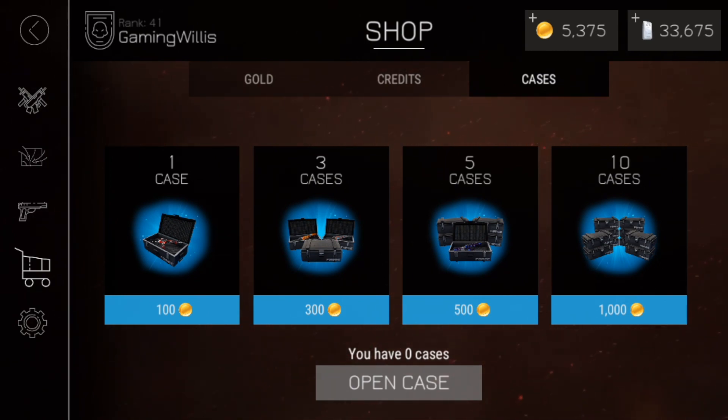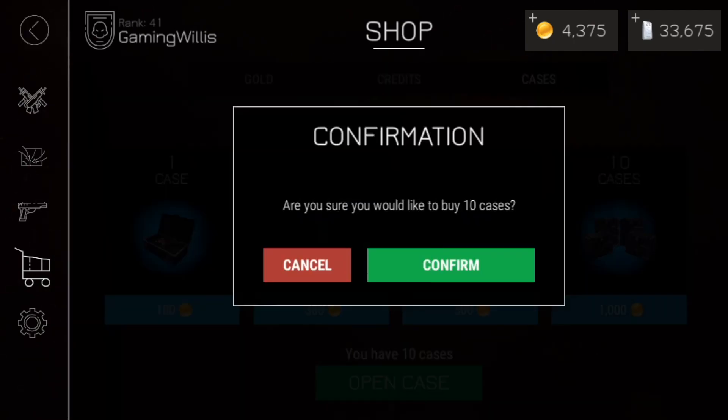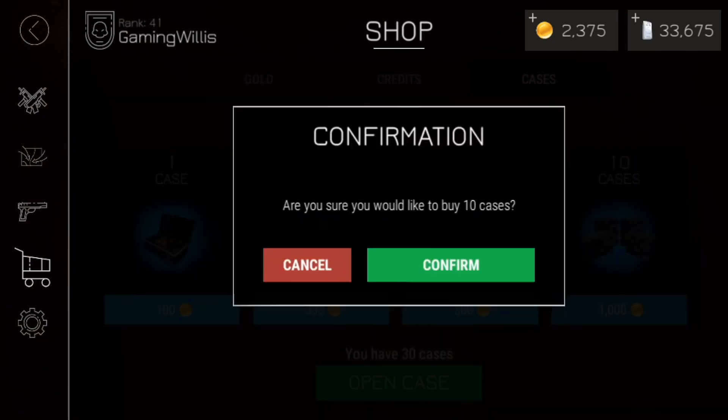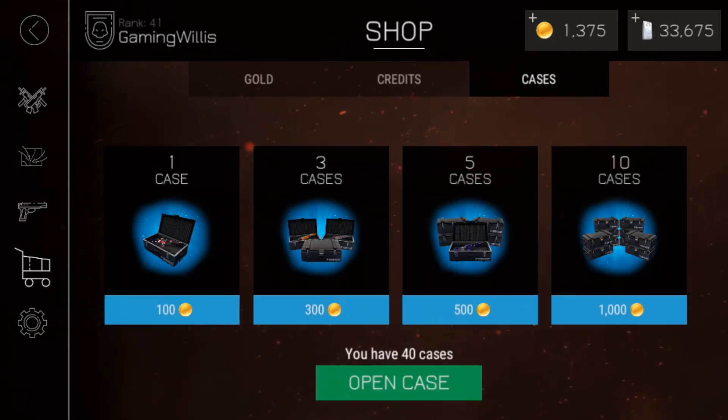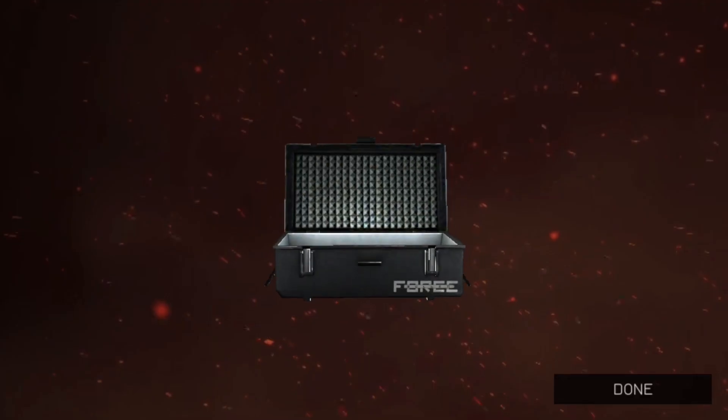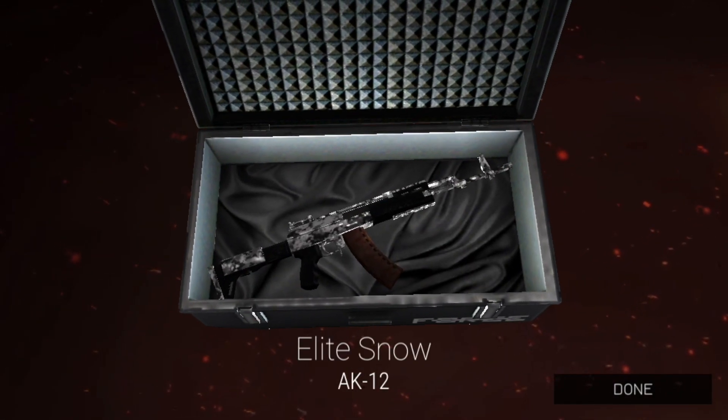These are my first cases I've ever opened — I spent all my previous gold on weapons. We have 10 cases. We can buy all 50 at once and then open them. You have 30 cases, you have 40 cases, and now we have 50 cases. Let's see what we get!